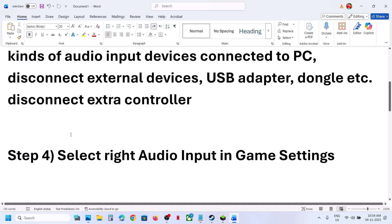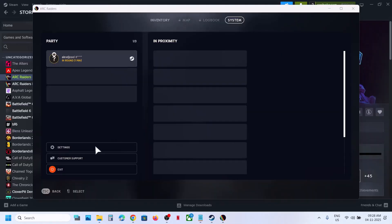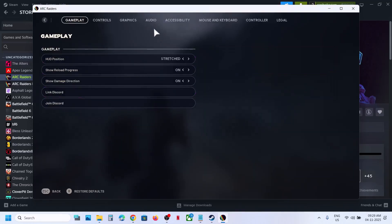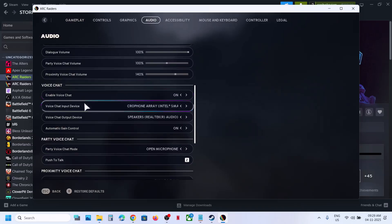If it's still not working, select the right audio input in the game settings. Once you launch the game, go to Settings, then the Audio option, scroll down, and under Voice Chat, make sure you have the right microphone and the right speaker selected. If you have another microphone selected, toggle it and switch to the right microphone, then check.